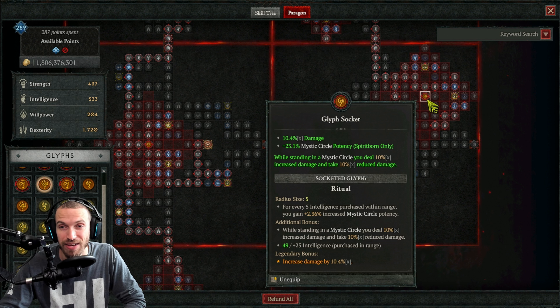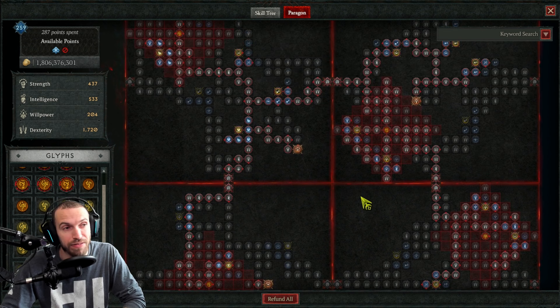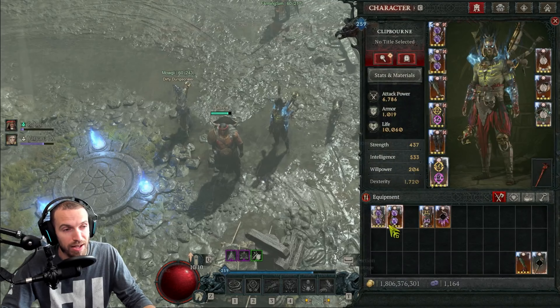Now, what it seems like for the Mystic Circle, this is just going to be for pushing the pits. When you're running around through Helltides, what I found is that the circle will drop, and then you'll run right past it, and then it does not work. So for pushing the pits, this will probably be what I'm going to be going with. I'm going to do a little bit more testing.